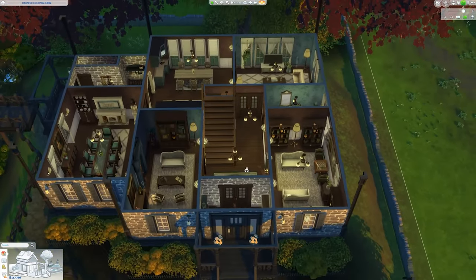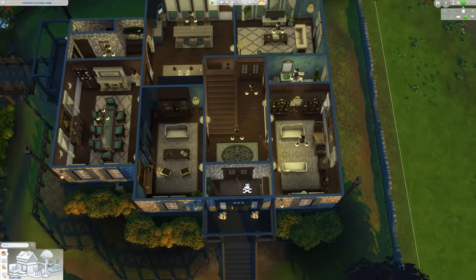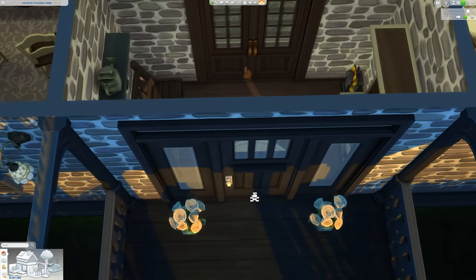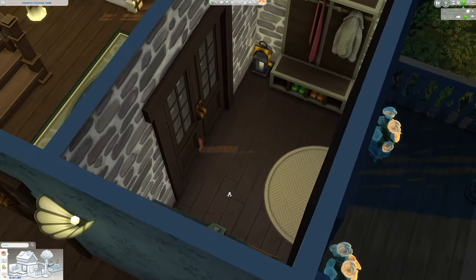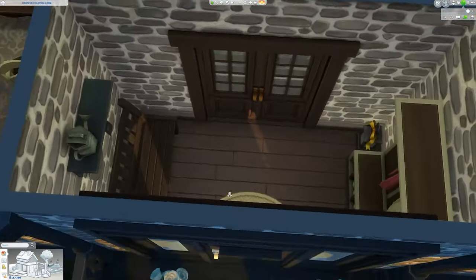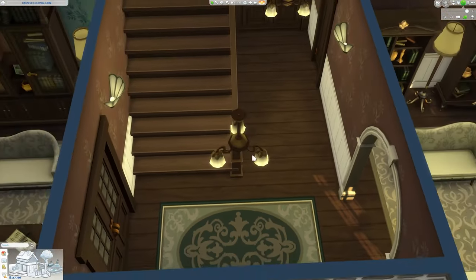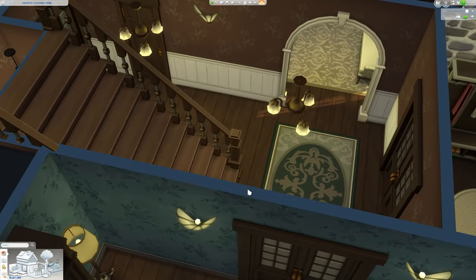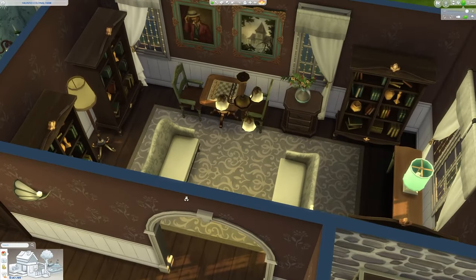Starting off with the first floor, we do have a whole bunch of rooms to explore. We'll begin with the main entrance that leads into the mudroom. For those of you who don't know what a mudroom is, it's pretty much an area where you take off your shoes, coat, maybe put away an umbrella — a nice place to clean up before you enter the main part of the house. Afterwards moving in, we are in the main hallway area with the staircase going up. This house is pretty big, pretty much split into two parts, so I'll head to the right side first.